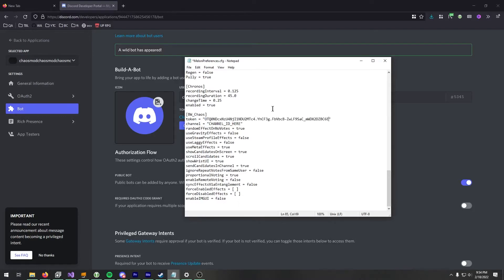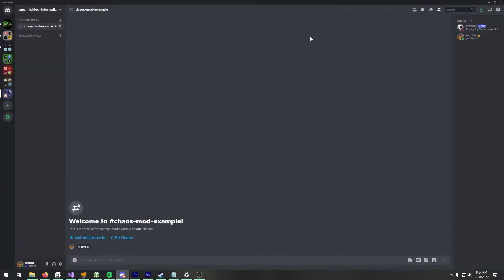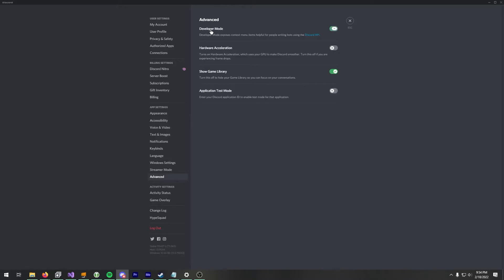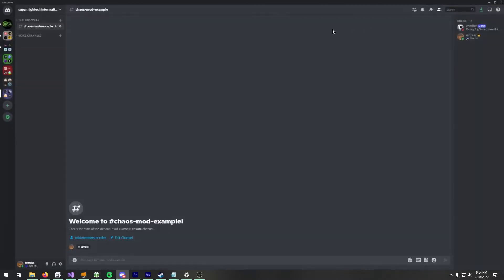It doesn't matter if you try and take this token — I'm just going to change it. For the channel ID, you're going to want to have a Discord server that you can use. You must have the manage server permission — that's the permission that lets you add bots. Go to user settings, go to advanced, enable developer mode. Then right-click your channel and click copy ID.